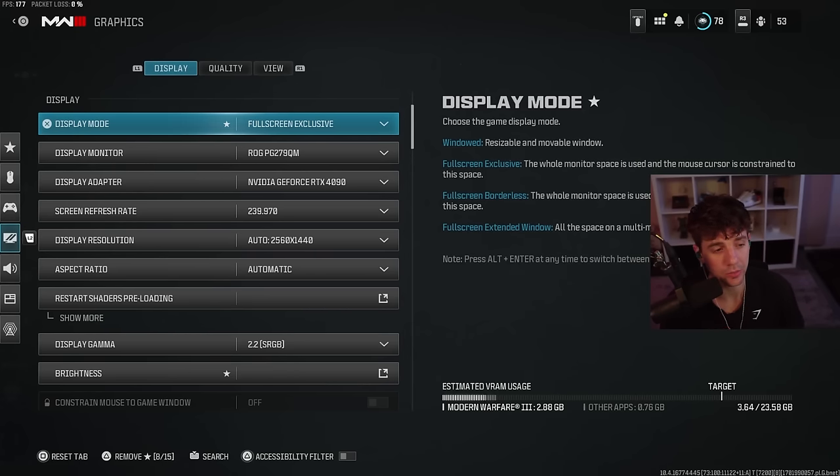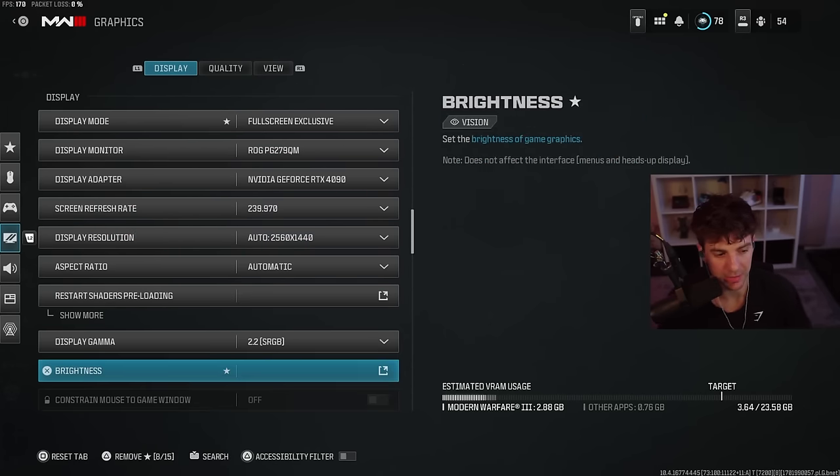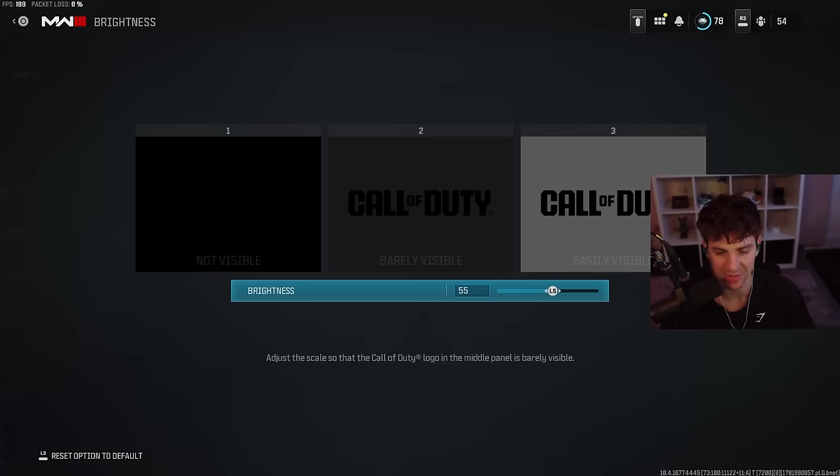First off, we are going to be going through the graphic settings. A lot of this is going to be similar to my MW3 video, but this is for the people that are only playing Warzone that didn't want to spend the money for multiplayer or anything like that. This is my display mode settings right now. I do play on 1440p and 240 hertz. My brightness is 55 — I would do anywhere from 50 to 60. That also depends on what monitor you're using and the brightness of your monitor.